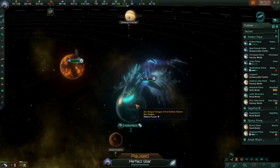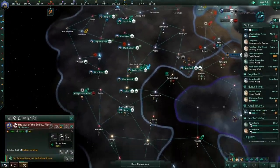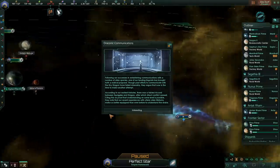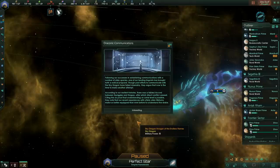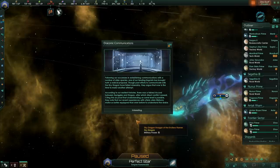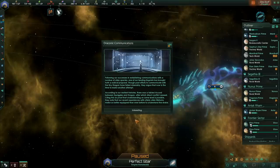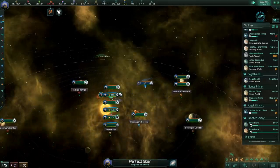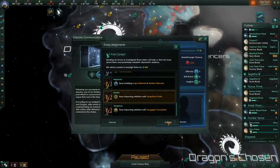Although our researchers are forced to admit defeat on that matter, they assure us they will nonetheless be able to put the knowledge acquired to good use. Maybe the probe would have given us the dragon scales — the actual armour for the ships. Following our successes in establishing communications with a number of alien species, one of our leading linguists has brought forth a radical proposal: make another attempt to communicate with the sky dragon. Citing early histories of a fabled accord between Squiggles and dragon, they note that our recent experiences with utterly alien lifeforms make us better equipped than ever to understand the drake.